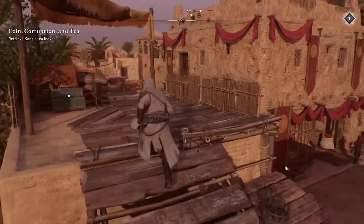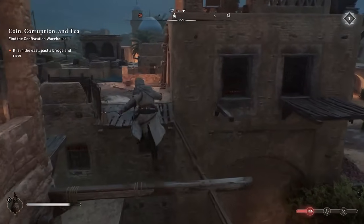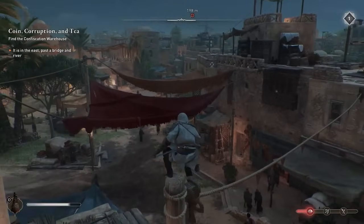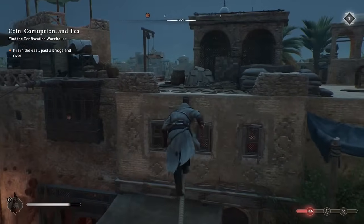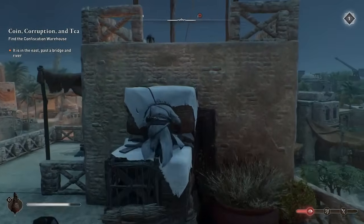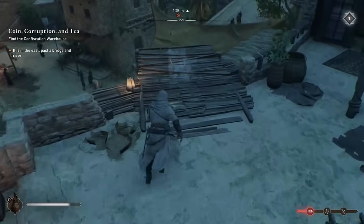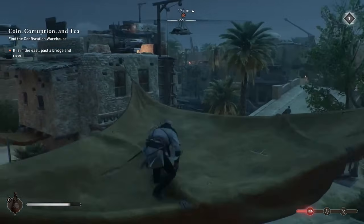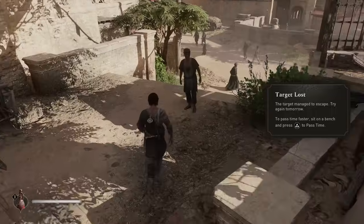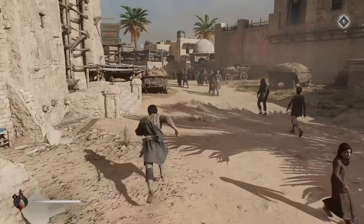Mirage takes us back to a more dense major city to explore; it's a much more involved approach to the parkour than we saw in the RPG trilogy, where it was simply climbing surfaces that did not seem climbable. Maybe that's why I placed Mirage over any of the RPG games — it simply returns to a setting where there are so many buildings, zip lines and structures to parkour on. I felt that the movement of Basim in Mirage is slightly more fluid compared to the previous entries, but he does still feel slow and rigid, especially when compared to Unity where descending a building is noticeably smoother and easier.